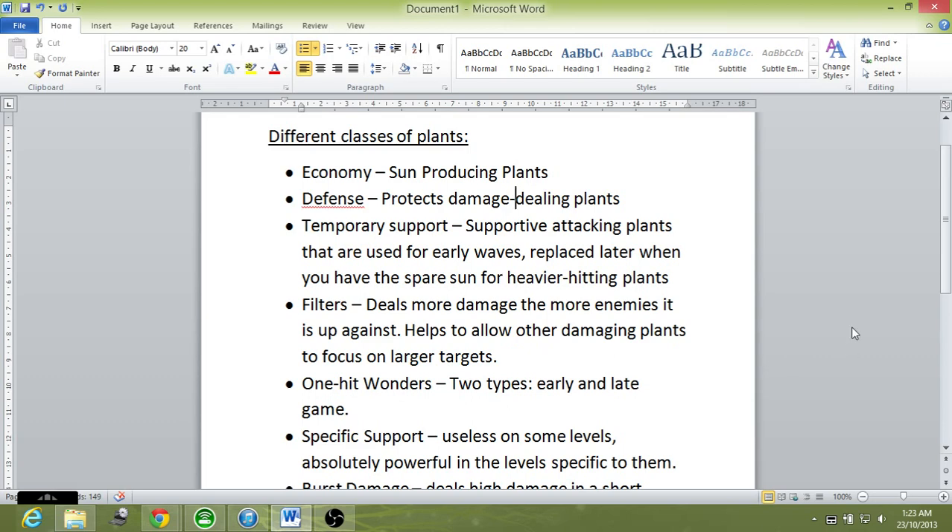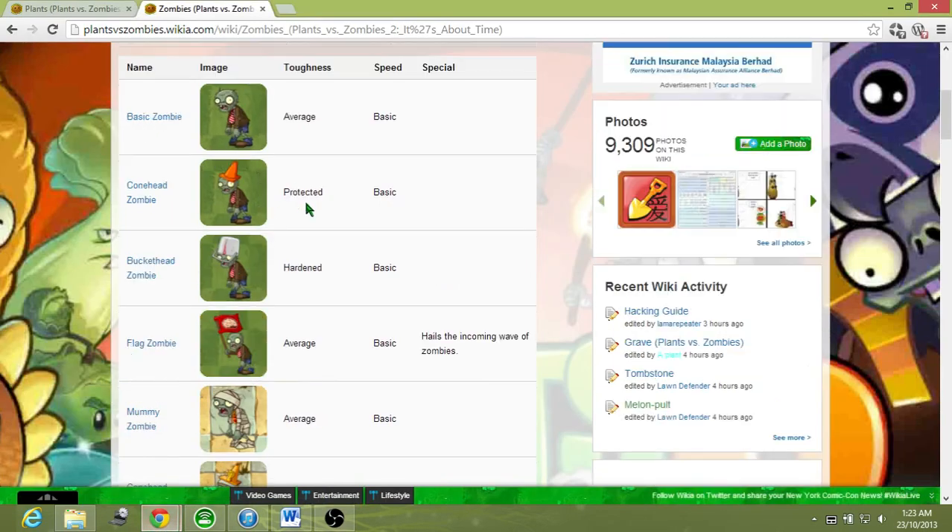Say you have three zombies coming at you and you have a Bloomerang trying to damage them — a Buckethead, a Conehead, and a normal zombie. You know that the Bloomerang will hit all three at once, but it will kill the normal zombie first, and then filter out the stronger targets — leaving the Buckethead and Conehead. That's why filter plants allow other plants to focus on the harder enemies.